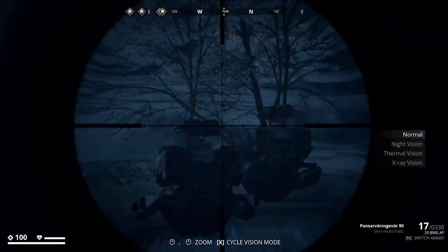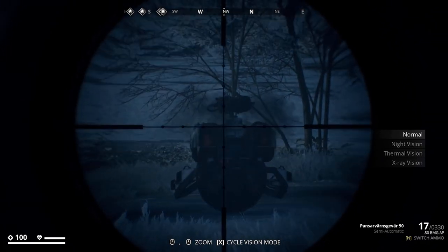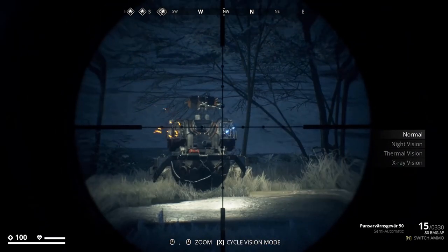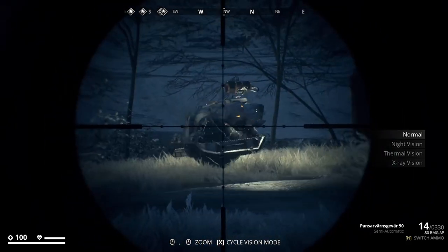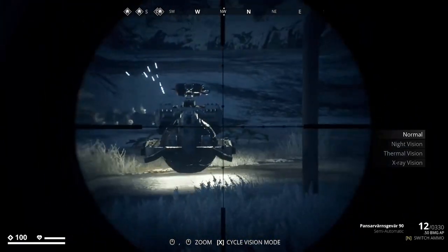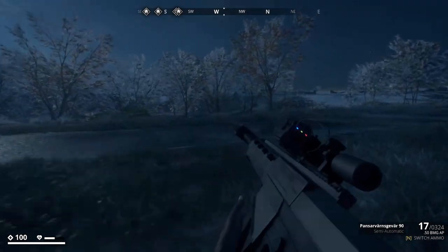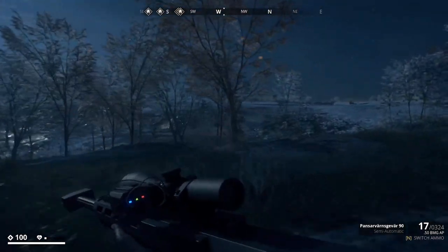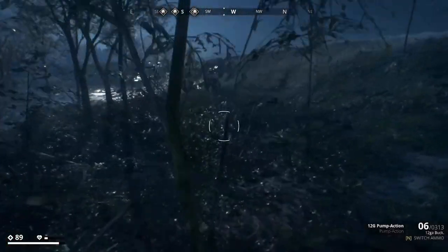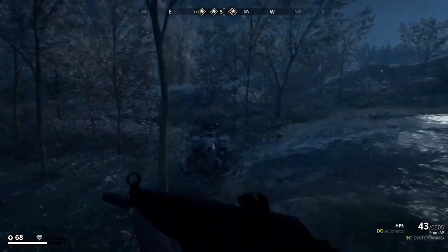The weak points are standard on most machines — the weapons up on the top. When they turn around, that front section is exposed. You can also shoot the blasters on the back, which immobilize them quite a bit and slow them down. Then that spot right in the center — bang, done. That center spot is really easy to go for, especially when they're coming close to you. Let's use the HP5 on this guy.